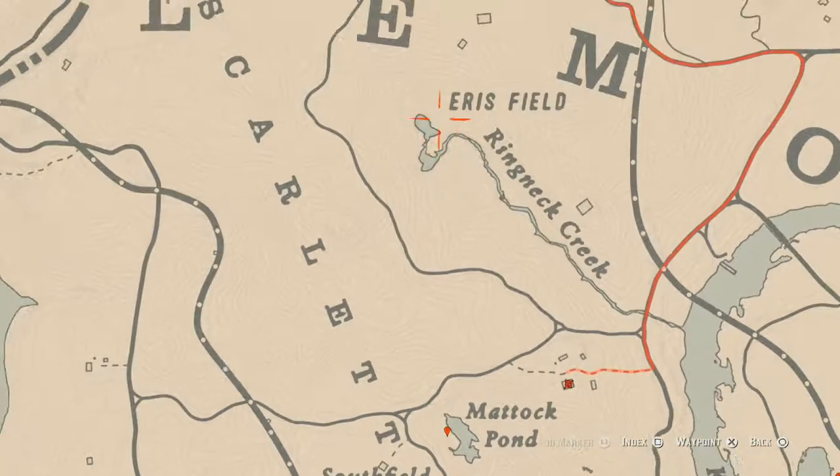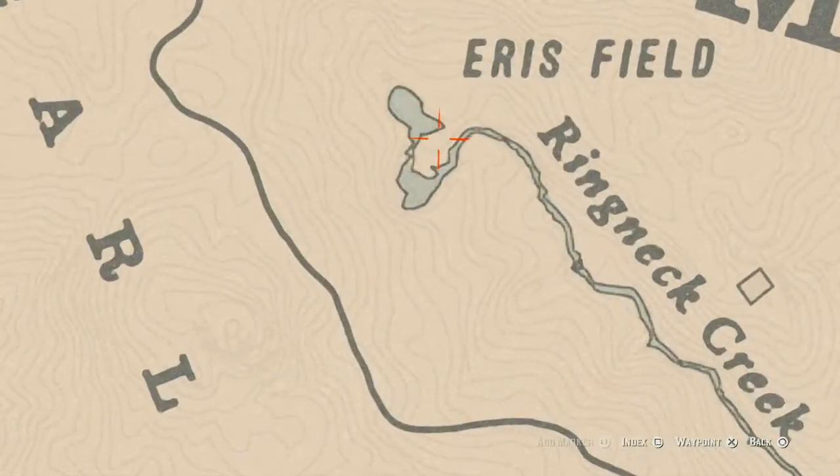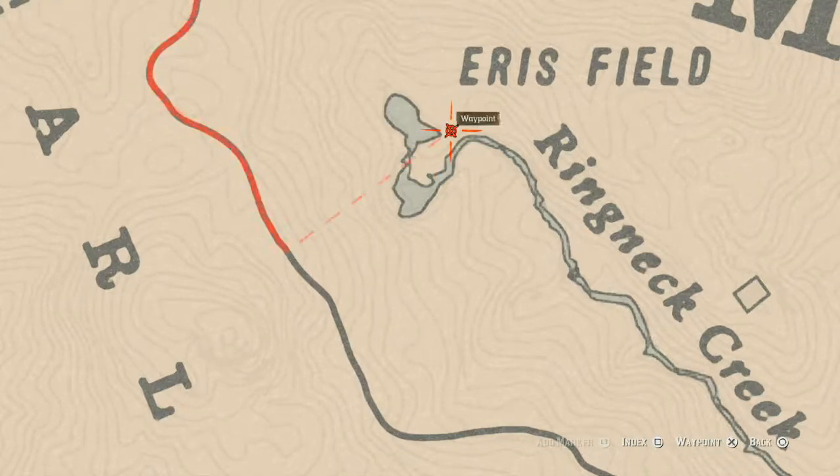One more thing is the creek plum flower that spawns right about here. Come over to this location and you will see a creek plum flower. It's in a bush — it's not like a little regular flower, it's a bush flower — so grab that as well.